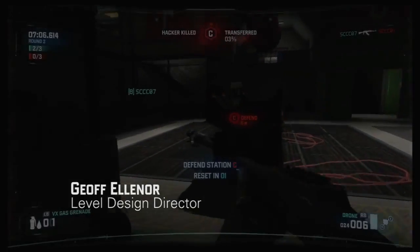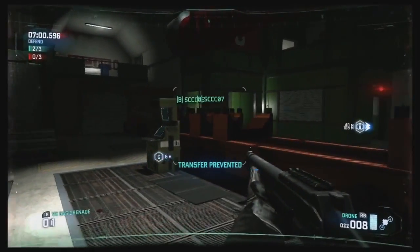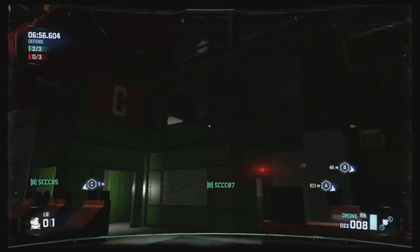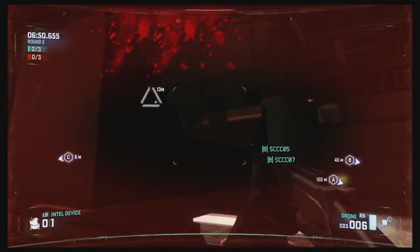As the Merc, you want to leverage what you're good at, which is delivering damage downrange at a distance. Spies are extremely dangerous up close and especially if you're underneath them. So I'm going to use my tools here to keep them at a distance and make their life miserable.